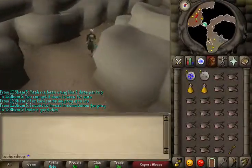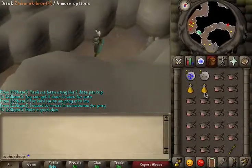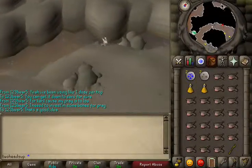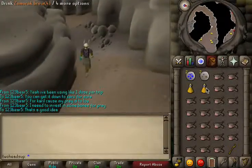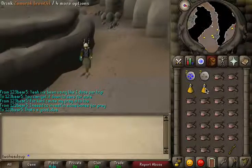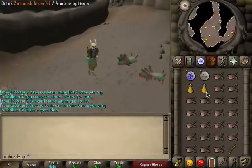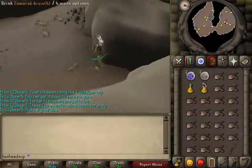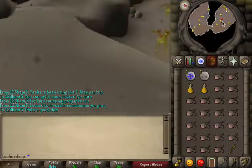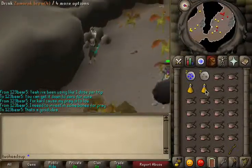I can't emphasize enough — these are Zamorak brews, not super defenses. Don't bring Zamorak brews; bring super defenses. Only use Zamorak brews for pest control. So I can't emphasize enough: bring super defenses and don't accidentally withdraw Zamorak brews instead. For the 10 people in Runescape who actually use them — yeah.